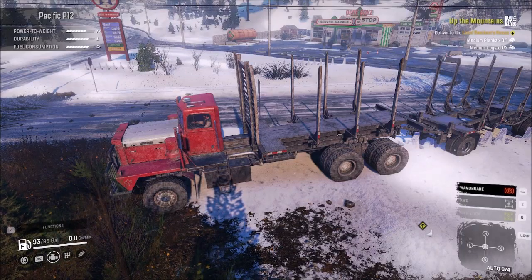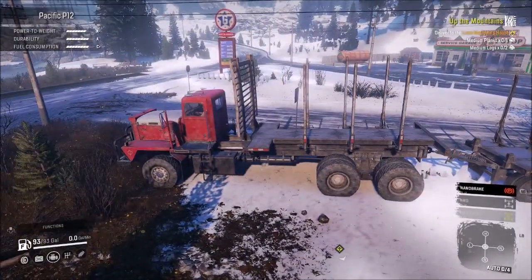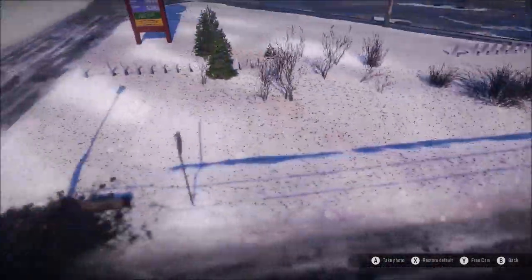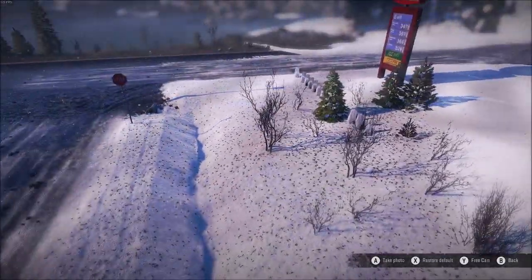Hey guys, how's it going? I'm here bringing you a video on the AMD 6000 series graphics card terrain spike issue. As you can see here, I've got some going on in the background — terrain spikes sticking up out of the ground.